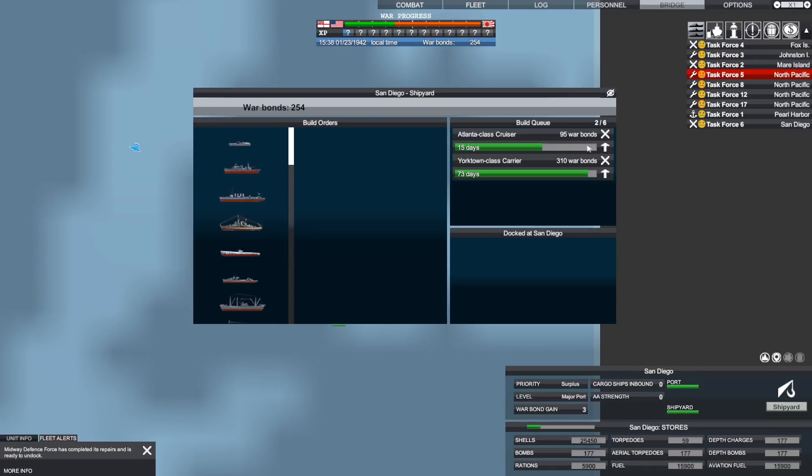Somebody pointed out that I should do the upgrade for my Atlanta that I'm building over here in San Diego, so we're going to go ahead and do that for 35 war bonds. We could also upgrade the Yorktown-class carrier we're building with advanced radar — plus nine damage, plus 11 anti-aircraft, and plus five kilometers to AA range — for 105 war bonds. That seems worth it as well, so we'll finish that up. It looks like those are almost completed.